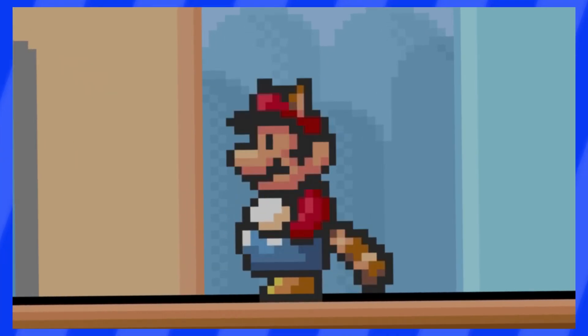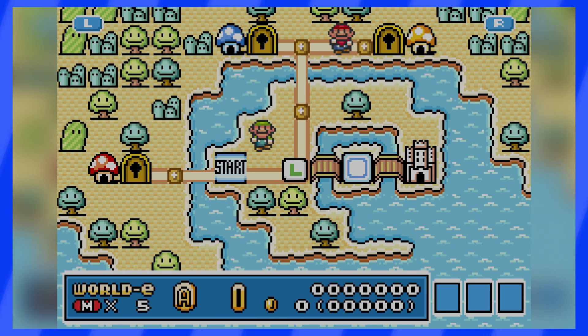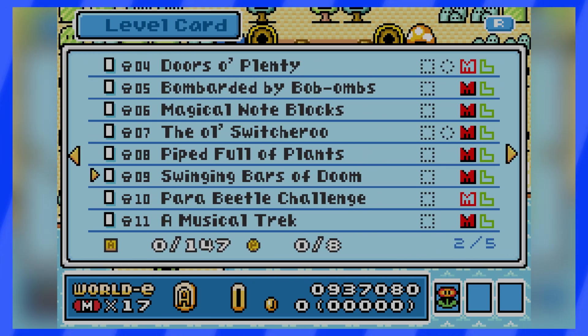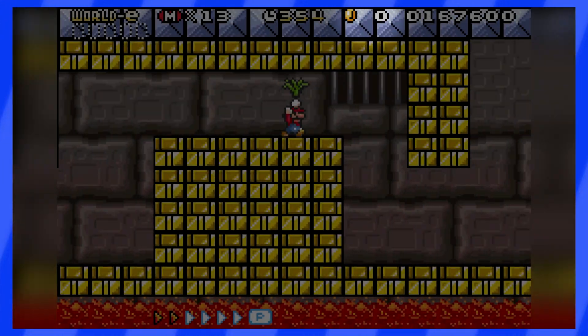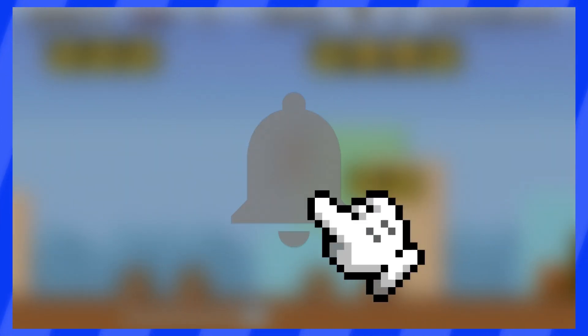The rules are simple. We are going to be playing all 38 levels from World E and attempt to beat them without touching a single coin. You see the coin counter up there? Well, we want to keep it at zero. Now that everything has been set, make sure to subscribe and let's jump into it.